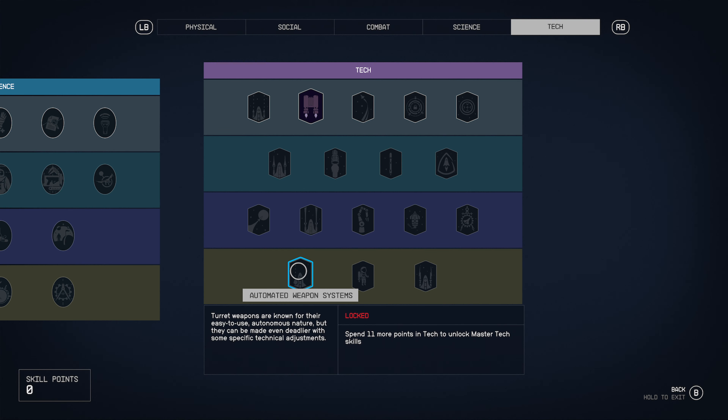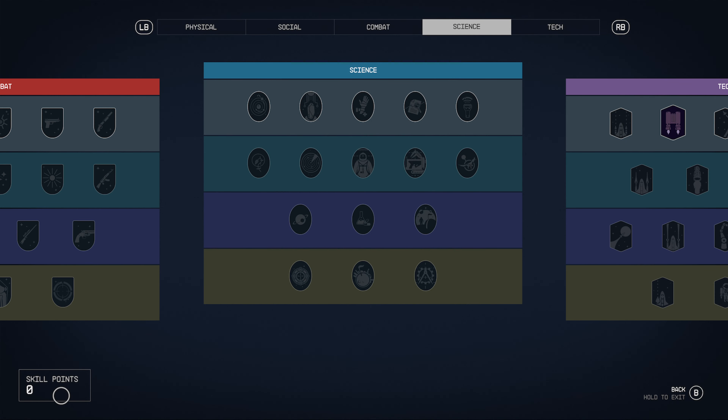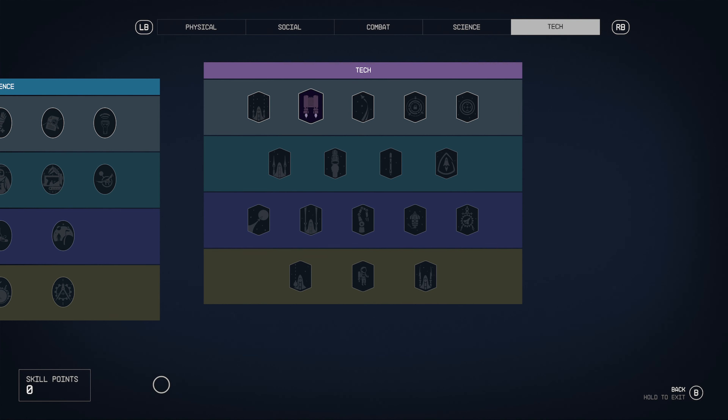EM electromagnetic weapon systems, boost assault training, and automated weapon systems. I'm really stoked for this — there's a lot of stuff you can work on and upgrade. In most Bethesda RPGs we probably just have to level up through this progression by using skills and doing different things. Not sure exactly how we get skill points yet in this one.